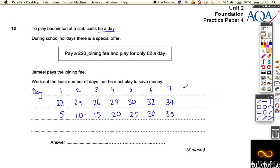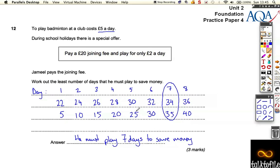If he goes to 8 days, the scheme has only gone to £36, while the normal has gone to £40, so he's made a lot more saving, and he's going to save every day from now on. So the least number of days he must play in order to save money is 7 days. If he plays 6 or fewer days, he might as well just pay the £5 a day, because it's always cheaper. Whereas at 7 days or more, he should pay the joining fee and pay £2 per day.